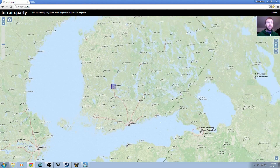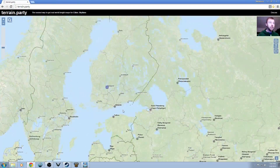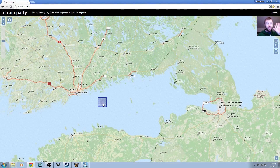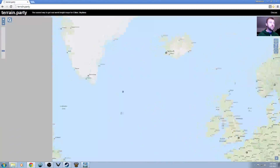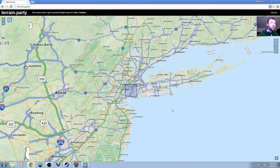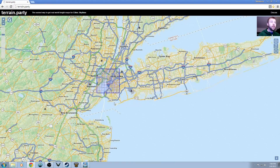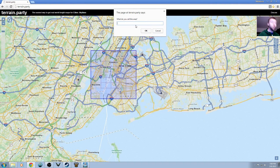You get MapQuest, OpenStreetMap, and USGS — those are the different map styles you'll get. What you want to do is grab this selector square — this is your Cities: Skylines city area right here. You're gonna drag it to wherever you want, so let's go downtown. Let's go to New York — right here. Manhattan right down the center — boom, like this. Then we hit export, and let's call this 'Downtown New York City.'